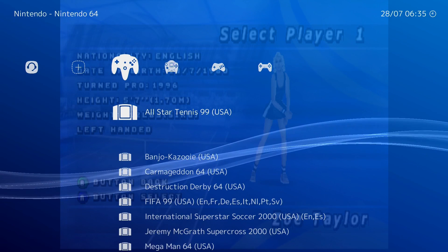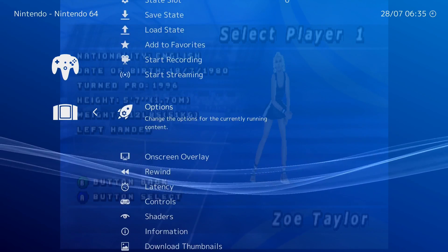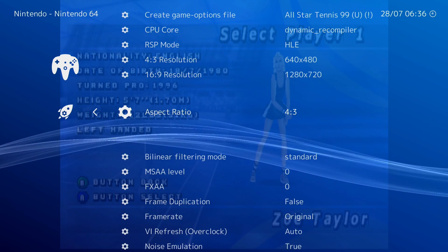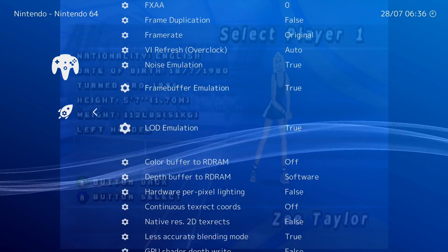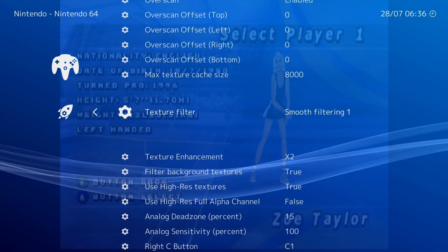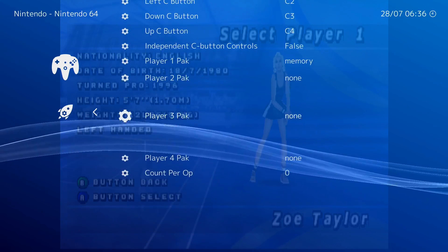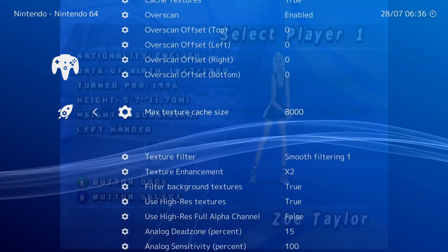I've been playing around with the settings. If I go into options, there are a few things I've changed. I've changed the two resolutions, and it doesn't seem to change in-game, but if you exit and start a new game it takes the different settings. I turned on smooth filtering 1 and texture enhancement times 2, and use high-res textures. Before that it looked atrocious — really low-res, really pixelated.